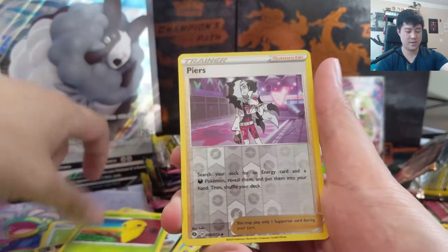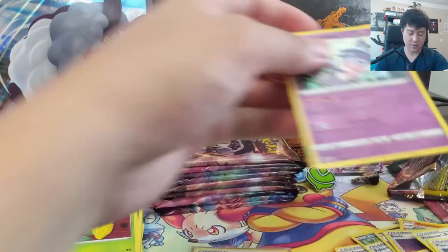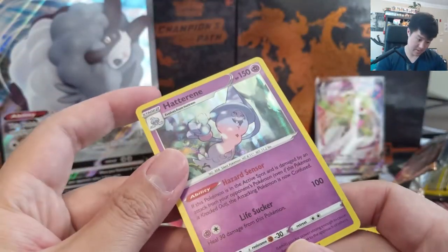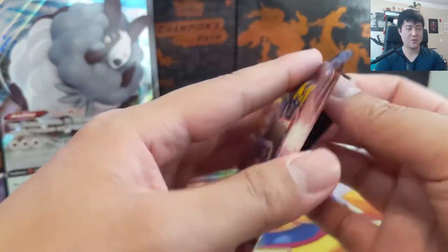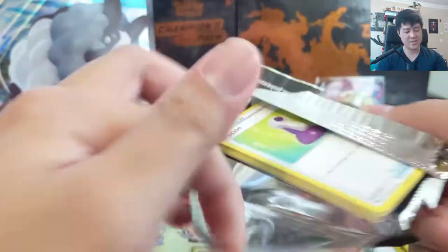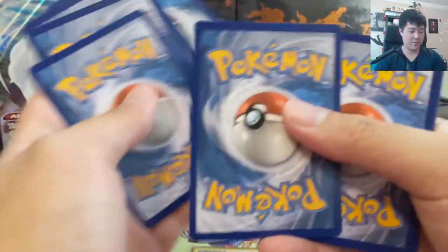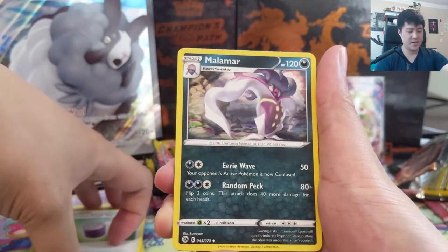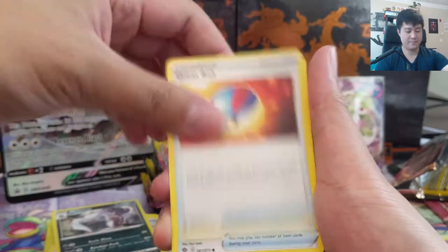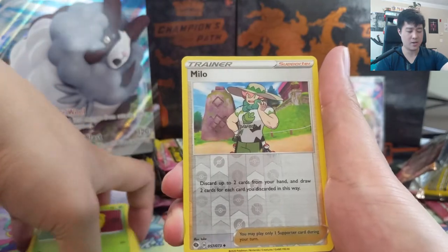All right, Zigzagoon into a Hattrem. I do feel like this set is pretty small — only 73 cards. Compared to the craziness that was Hidden Fates, when you're trying to pull the few chase cards in the set you just pile up so many of the regular holos and stuff. Milo into a Zygarde.